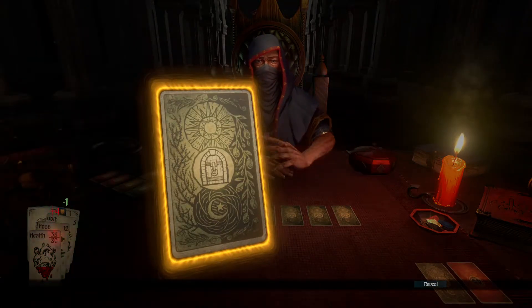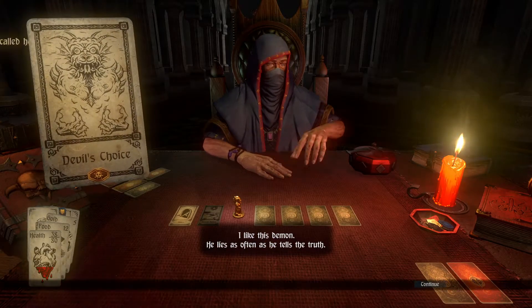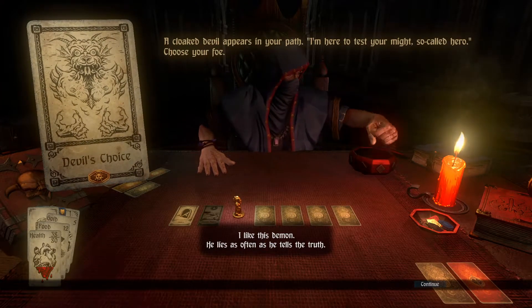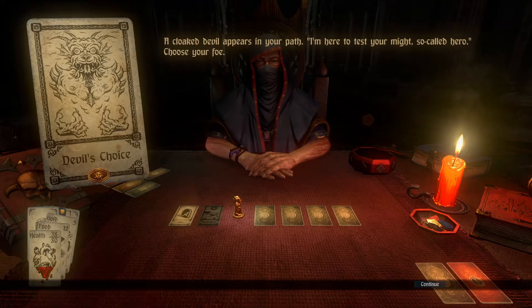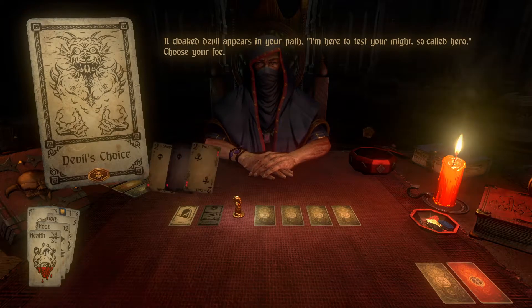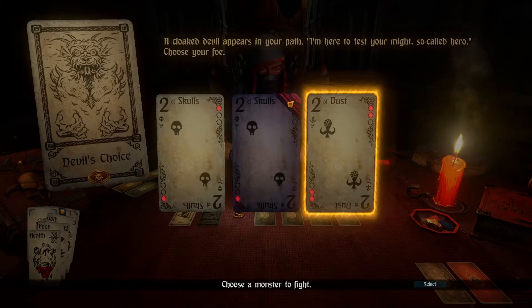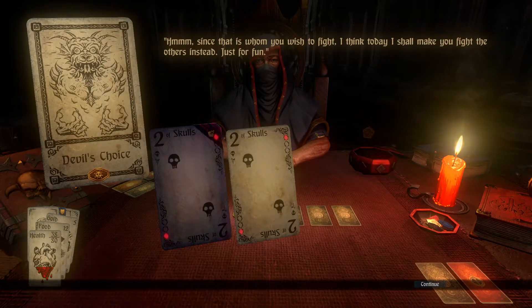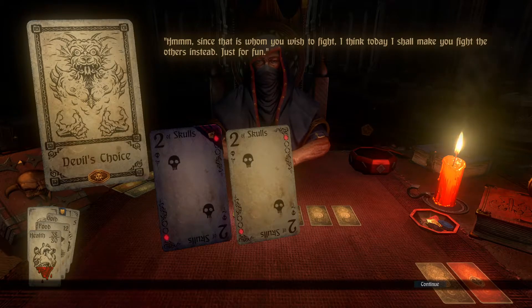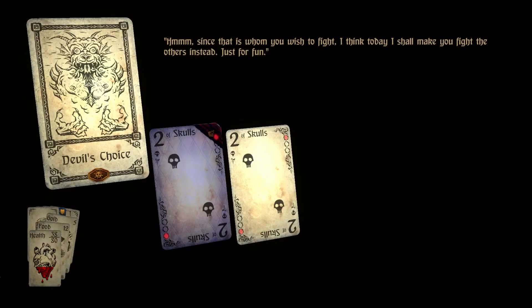I thought I killed the king of dust. The devil's choice. I like this demon. He lies as often as he tells the truth. A cloaked devil appears in your path. I'm here to test your might, so-called hero. Choose your foe. I don't think I have much to choose from, do I? The two of dust then. Since that is whom you wish to fight, I think today I shall make you fight the others instead. Just for fun. Well, not a problem.